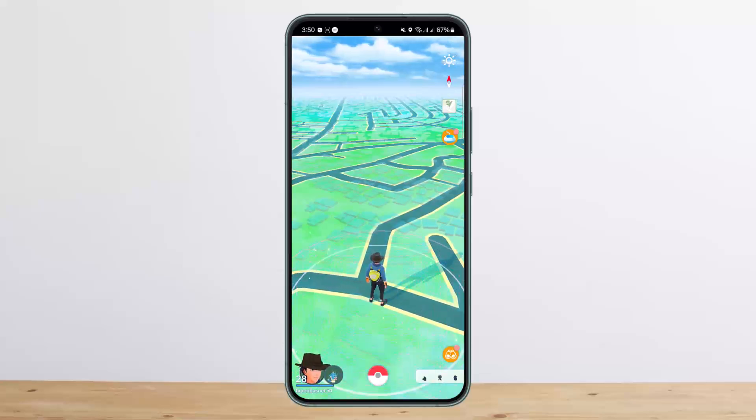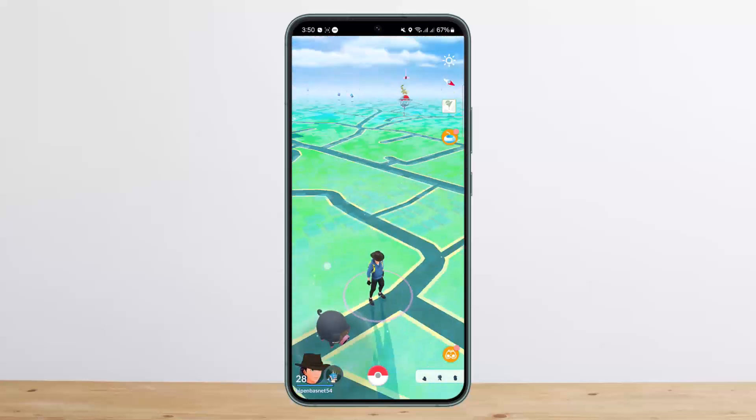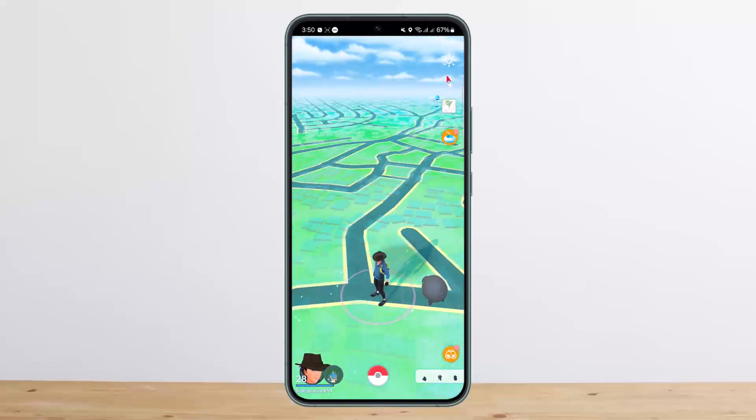Second is to defeat a Team Go Rocket leader. As you walk through the game, you'll be able to spot Team Go Rocket members, and you'll have to beat every single one until eventually you get to the leader and defeat them.